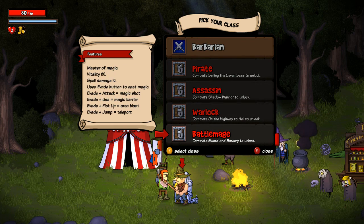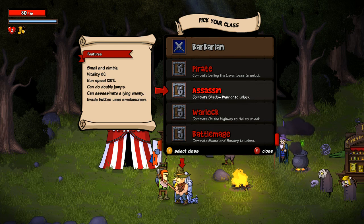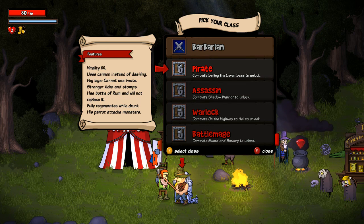Look at the unlockable classes: you've got Battle Mage, who uses the Evade button to cast magic — Evade plus Attack is Magic Shot, Magic Barrier, Area Blast, Teleport. Seems like a great multiplayer class with that Magic Barrier. There's Warlock, who when at least one demon reaches its final stage is protected from death, and familiars refuse to join out of fear. And there's a class that can double jump, can assassinate a lying enemy, evades using Smokescreen, has stronger kicks and stomps, carries a bottle of rum and won't replace it, fully regenerates while drunk, and his parrot attacks monsters. That seems awesome.